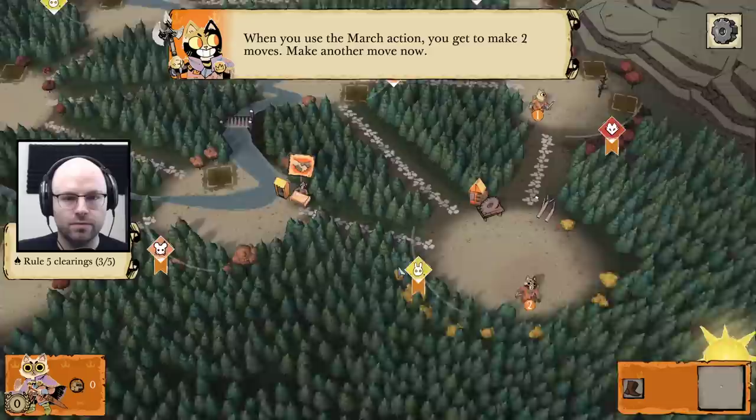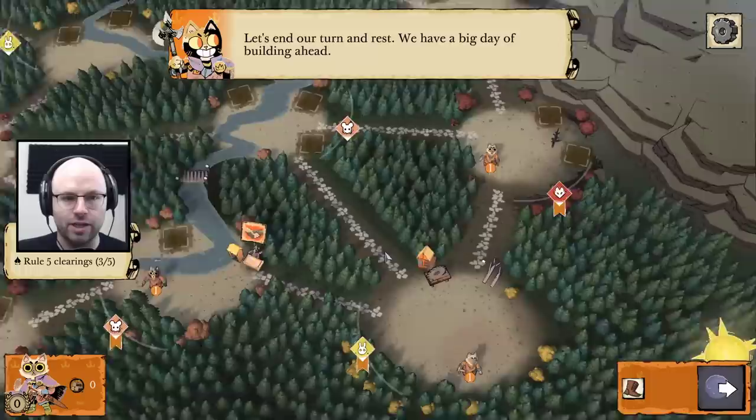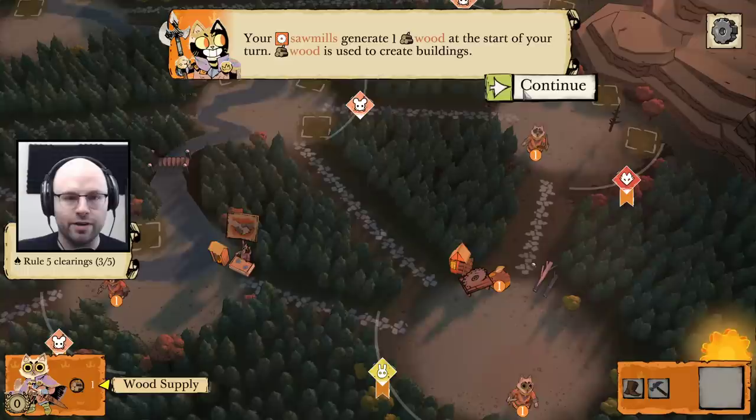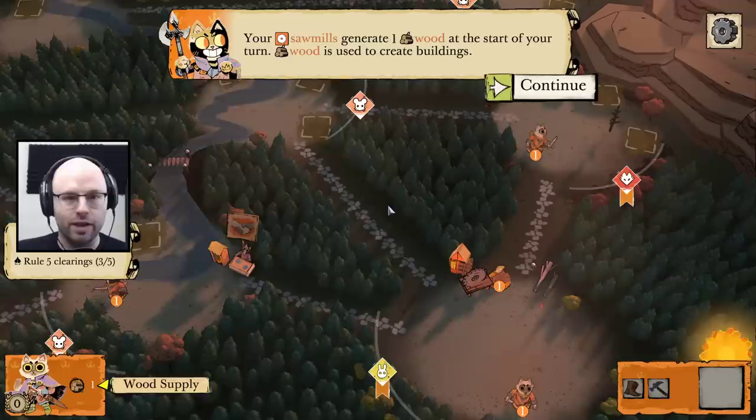When you use the march action, you get to make two moves — make another move now. Maybe I'll send you over to the mouse clearing, but you've got some kind of handshake deal. Let's end our turn and rest, we have a big day of building ahead of us. Also, we have a sawmill that's producing wood for us — you generate one wood at the start of your turn, and wood is used to create buildings. Now we have one wood supply.